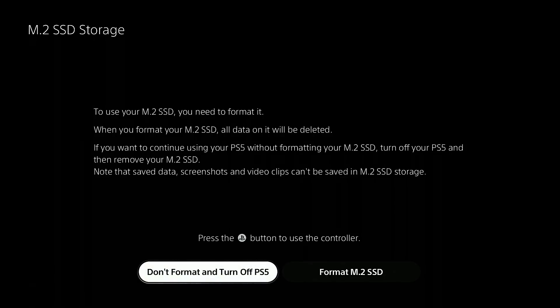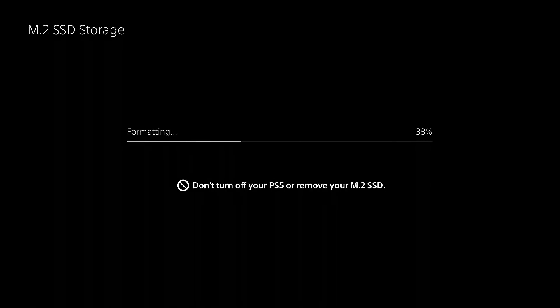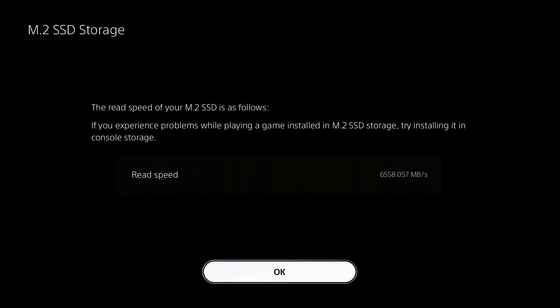We can see the system has booted — apologies for the sound quality, I'm still recording these from home. It has recognized the SSD, so the first thing we're going to do is format it. We're using the 500GB model FireCuda 530, and straight away it has registered 6558 megabytes per second sequential read. This SSD has a reported 7000 MB/s sequential read, and much like all the testing I've done previously, this seems to be the top-end figure — the most I've ever seen is around 66 or 68 from the internal core system.